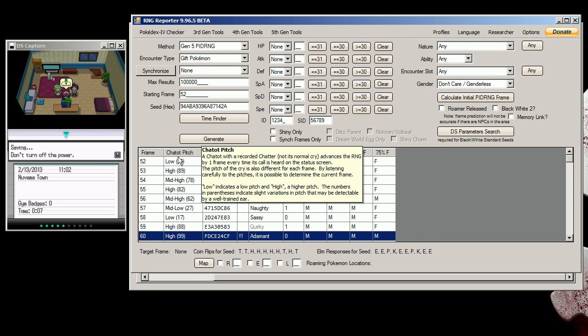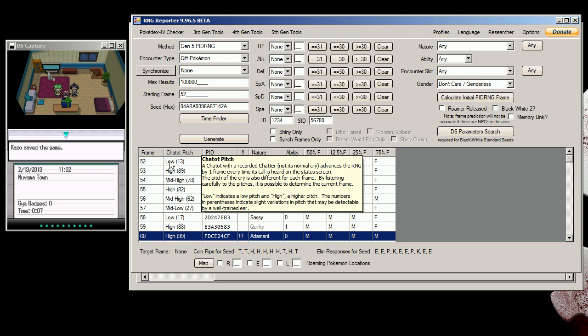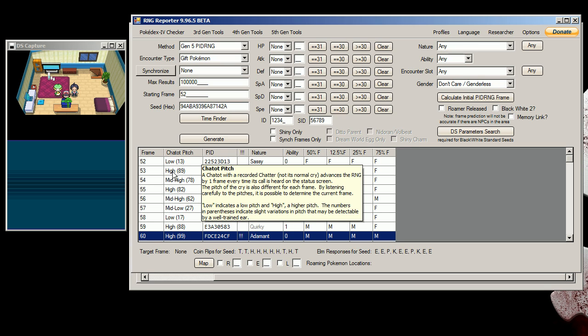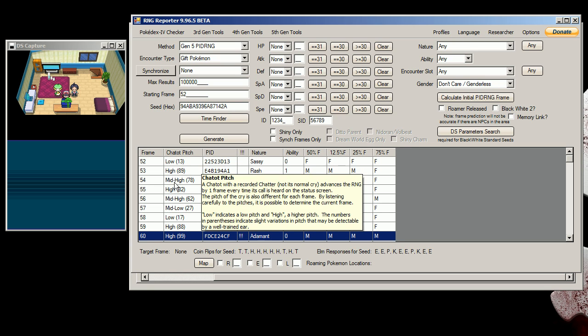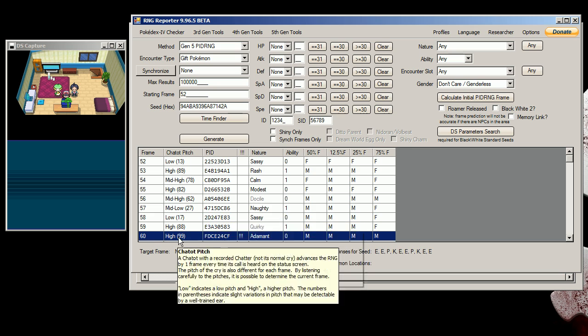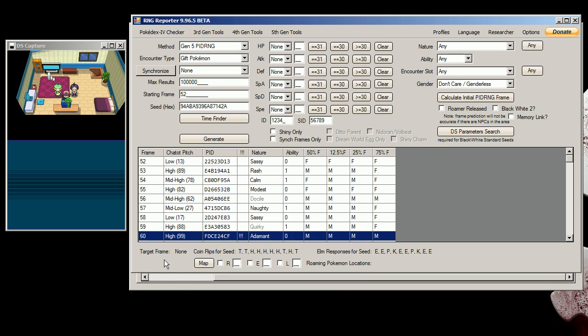You see this Chatot pitch here? If you're not RNGing a starter, you'd have a Chatot in your party — preferably two Chatots — with the Chatter move using a customized cry. You'd go back and forth between each one, and if it was low pitch and then a higher pitch and then not quite as high — that's how you would advance the frame. It would be a lot faster and you could keep track more easily. I'll probably do that in a video where I RNG something else, but since I'm RNGing the starter I don't have it.